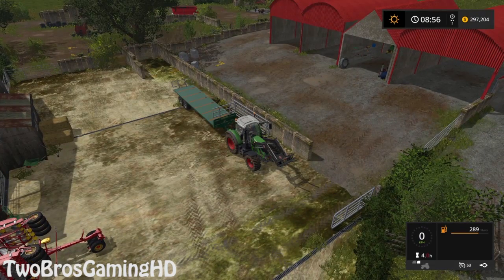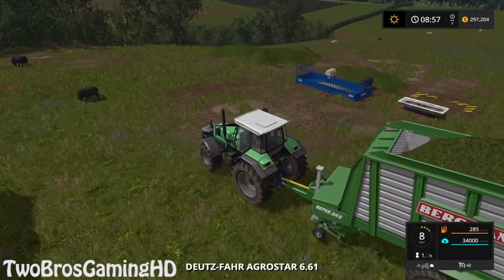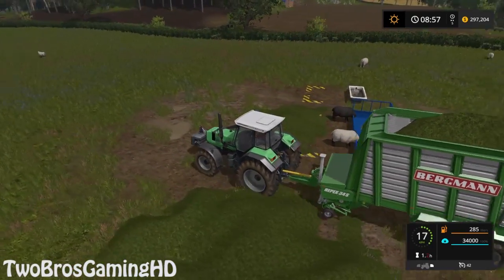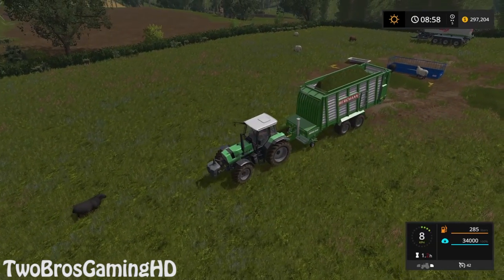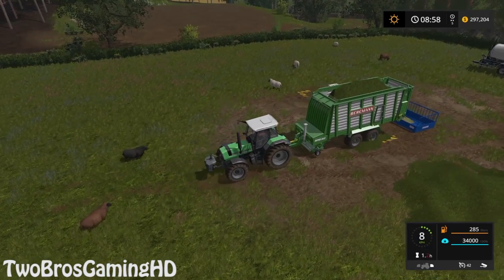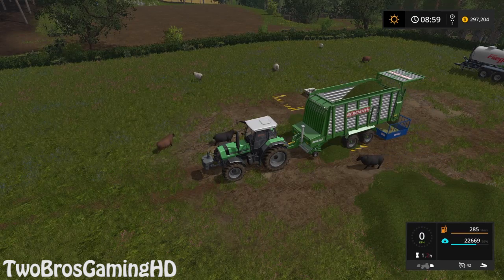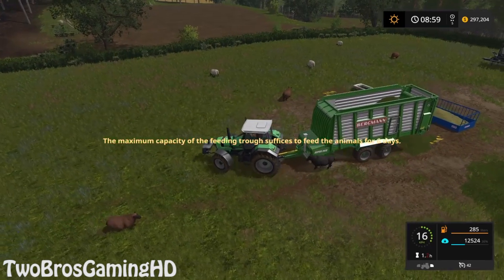But before I actually start to load these new pallets again, I think I just have to give the sheep up here something to eat. That would be pretty cool if we actually get that done. So we are going to give the sheep something to eat up here of course. I am going to go ahead and give them some grass - yes, I think they can actually have a lot of grass right here. Just like that.